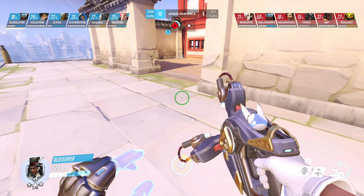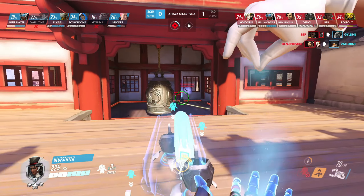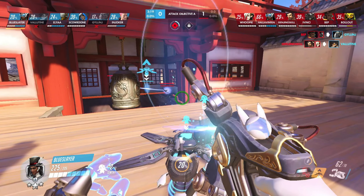In fact, you shouldn't have been on the high ground at all. It was necessary to go to the point, place turrets, and spam from a medium distance. Perhaps some enemy squish would get baited and go under the turrets. Even without killing anyone, you would create a lot of space and farm the percentage of the ultimate.